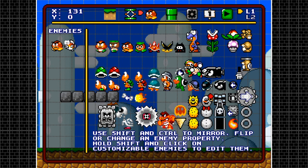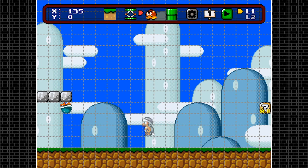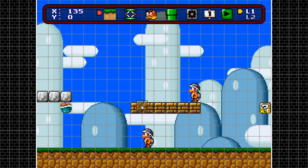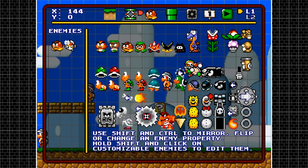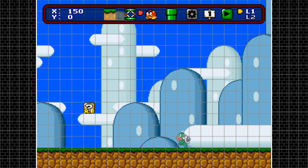Next enemy is the Hammer Bro. There's not much to do with Hammer Bros — you just place them and that's it. You don't need shift or control to change direction; they'll automatically point at you wherever you are.